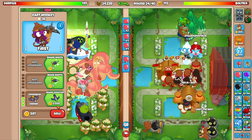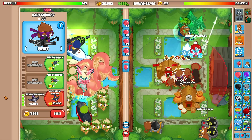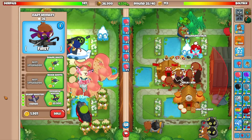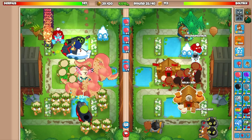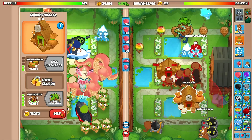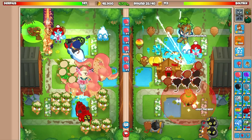I looked it up — the best cross path is 025. Don't argue with me because I just watched an H-bomb video and he confirmed it. There we go, and we can actually go for the crossbow master right now. It's only $25,000 so that's pretty lit. I'm going to sell this and go for an MIB down here.